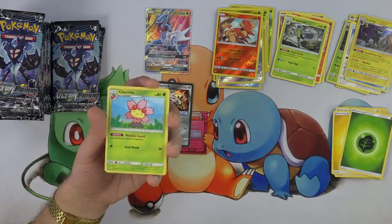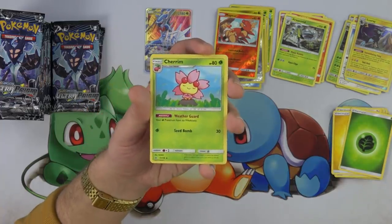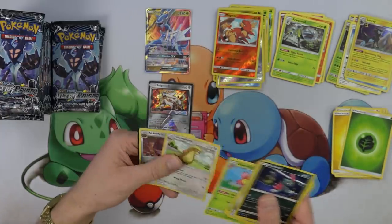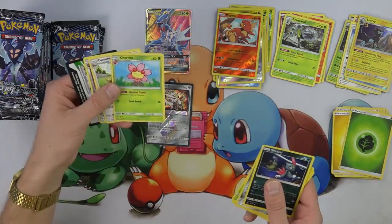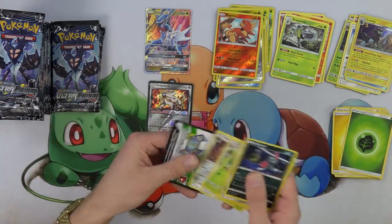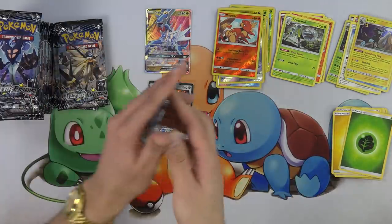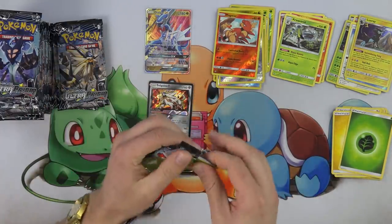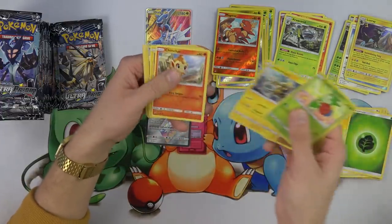And Cherrim — your grass Pokemon have no weakness. What? I didn't know that was a thing. Weather Guard. You can give all your Golisopod decks no weakness to fire — very cool if you wanted to do that. We're not even halfway through this box yet. This is going to be the world's longest box opening, but that's just the way I want it to be right now.